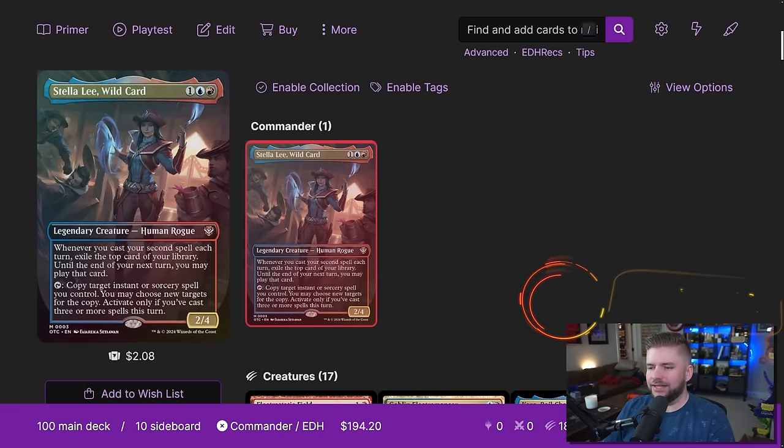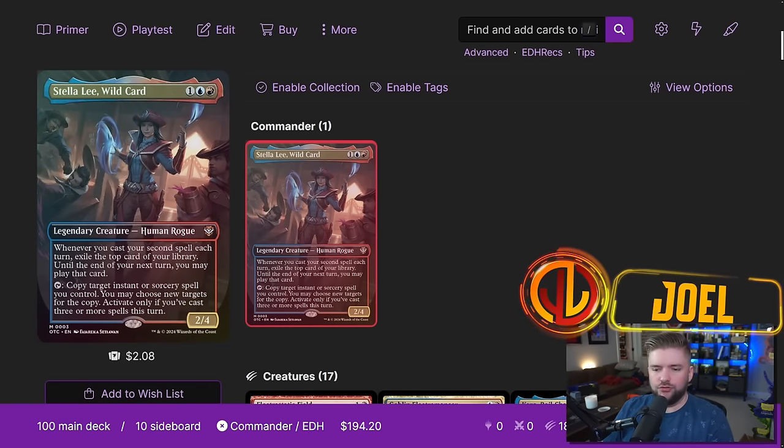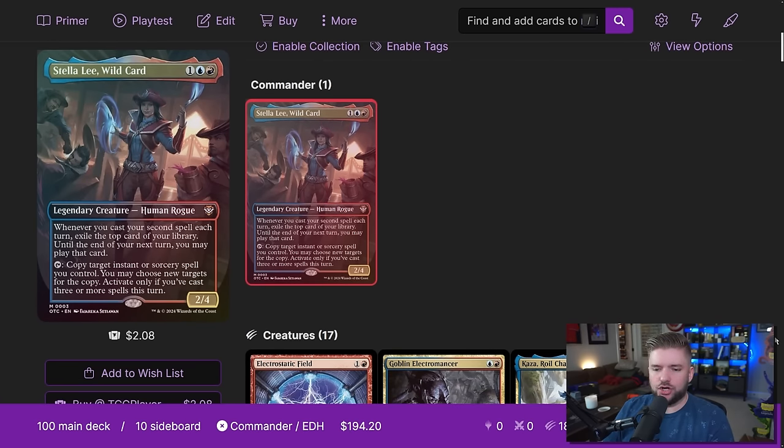Looking at the Quick Draw Precon featuring Stella Lee, Wild Card. Stella is one red, one blue, and one other for a 2/4 human rogue. Whenever you cast your second spell each turn, exile the top card of your library until the end of your next turn — you may play that card. You can tap Stella to copy target instant or sorcery spell you control, but only if you've cast three or more spells this turn. From everything I've seen, Stella Lee is a powerhouse.